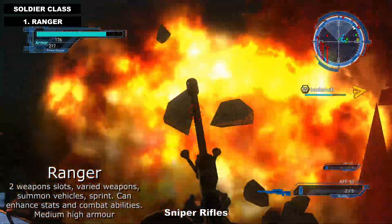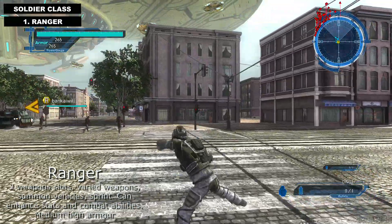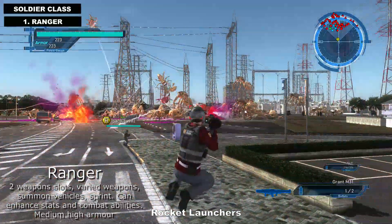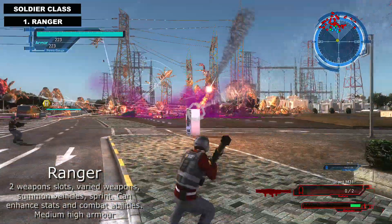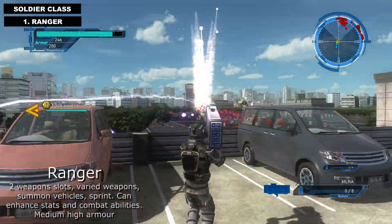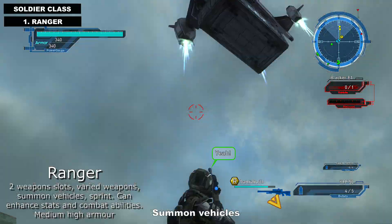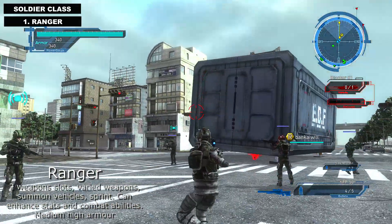There are four classes of soldiers to choose from to battle the alien scum. First there's the Ranger class, which is what the game recommends. I love playing that class — it has two weapon slots, varied weapons, and it's easy to play with. You can roll and sprint, which you couldn't do in the previous game. The angle isn't quite perfect, but you can also summon vehicles, which is pretty cool.